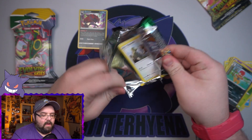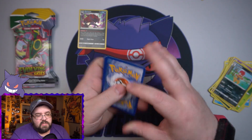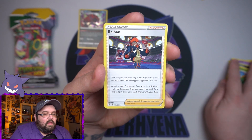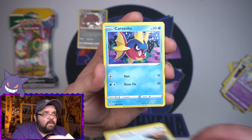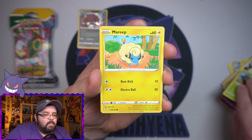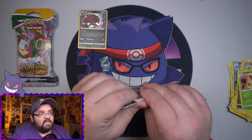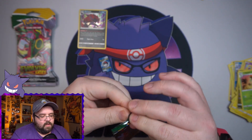Pack three, halfway done. I thought about saving these up and then buying a bunch whenever I see them to do a big opening eventually, but I can't sit here with these on my shelf thinking they have a good card in them and not open them. We got a Carvanha, a Flipbaby, a Dwebble — haven't seen you in a while — a Marill, a reverse Zweilous, and on the end nothing. Lilligant non-holo. Pain and suffering.